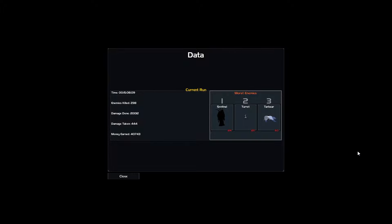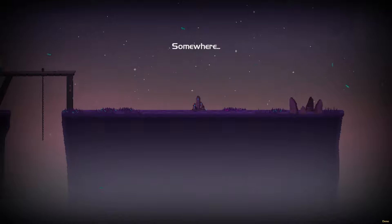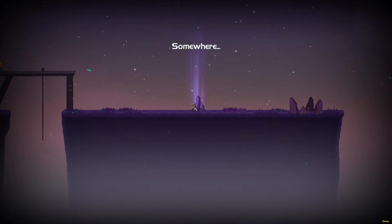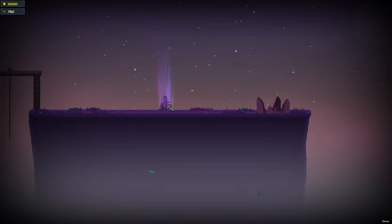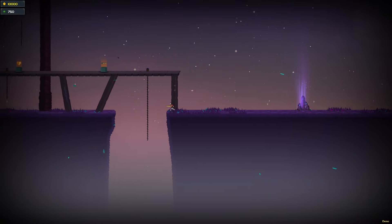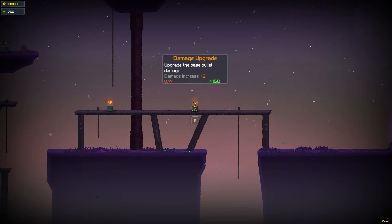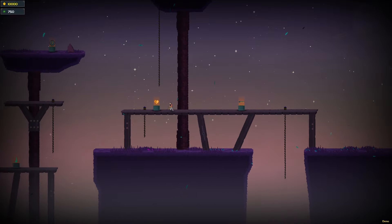15 minutes was that run. Damage done: 20,000. This is our meta progression area. Bullet upgrade. We got 750 of the green currency to spend on this stuff.